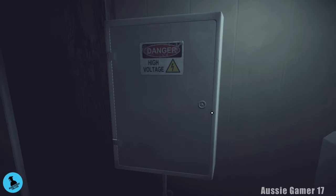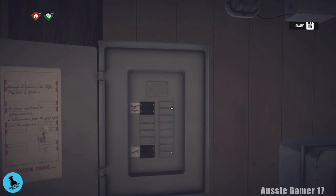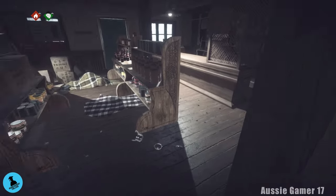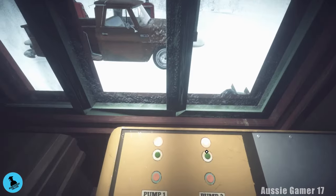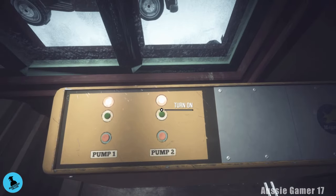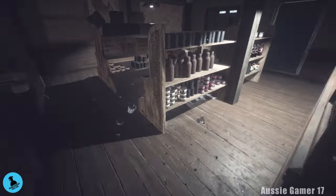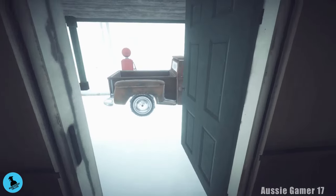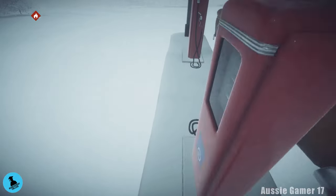Head back inside to the power switch — leave it on generator but open the box again and turn the garage to off and the store to on. Now we have light. Head behind the counter and turn pump number two on at the window, then head round to the pump and fill up the pickup truck.